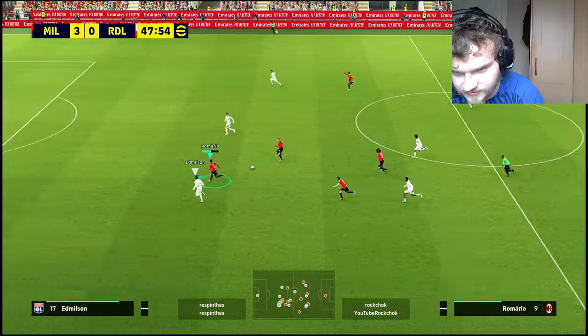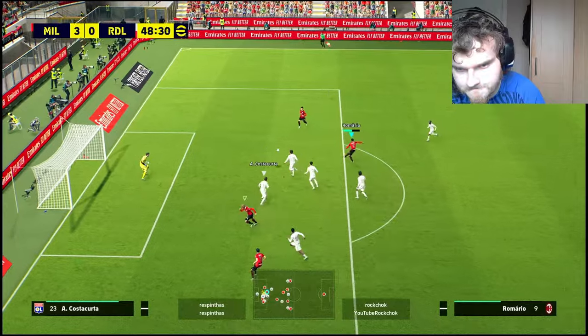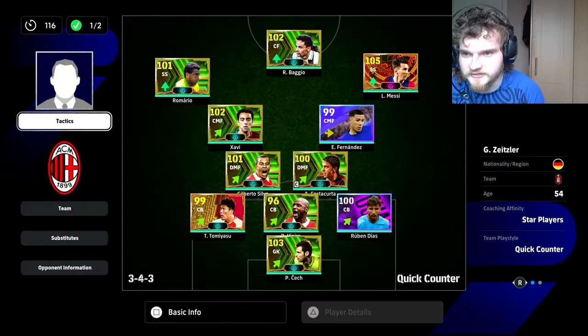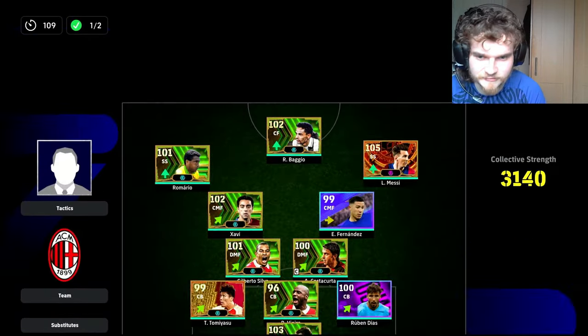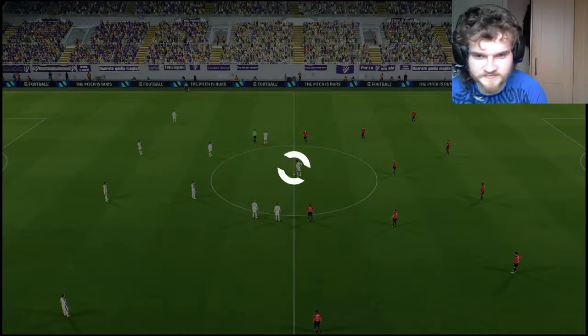Come on Romario, good run! Look at the shot — see how even as an SS he still makes the run in behind if it's there. All right, so this game we're gonna play Romario as an SS in the wing, basically a left winger. See how that works. The formation is like this because my opponent's is like this, so we're just kind of matching his AMFs and having an extra center back. This guy is top 200 I think.